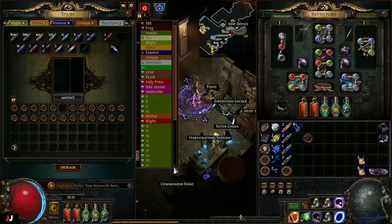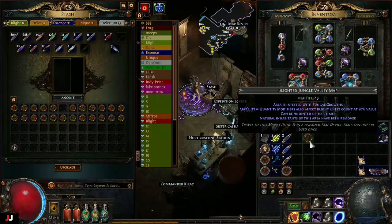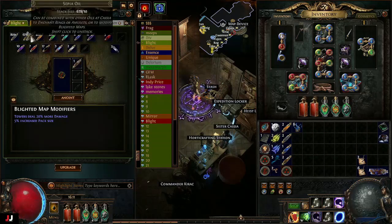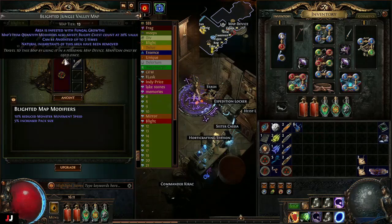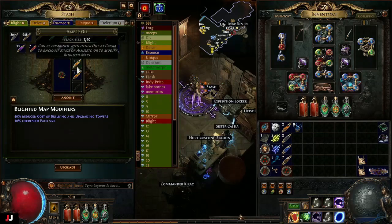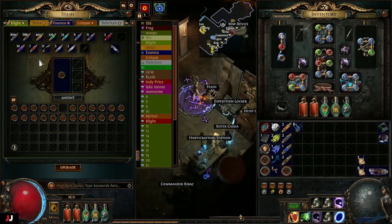Now I'm going to show how I normally roll my blighted maps. I want to get as much quantity on it as possible because it does affect the chests as well. Here's my blighted map — it's only tier 13 but it doesn't matter as long as it's red. If you're first starting out, you're going to want to run amber oil, which will reduce the cost of building and upgrading towers. That's pretty huge because you can build a whole bunch at the beginning and not have to worry about running out of resources.